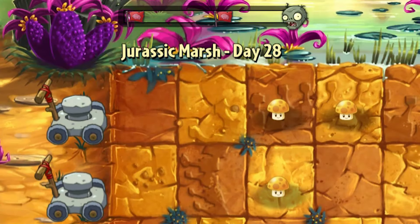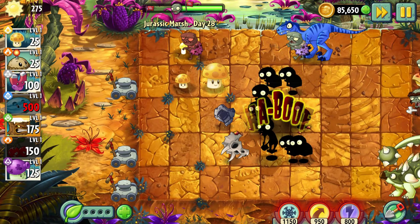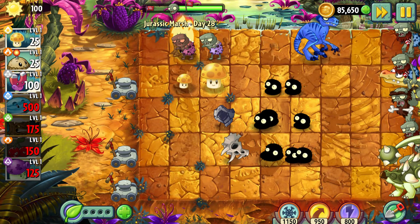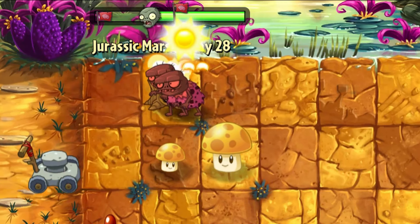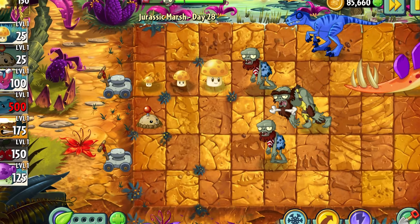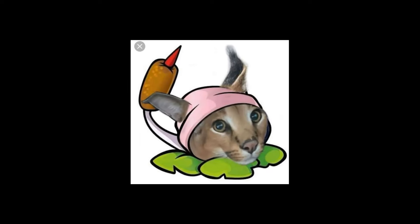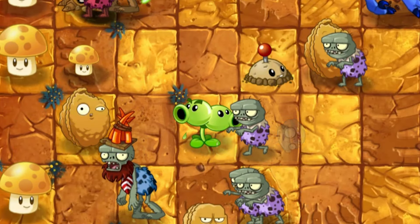Day 28 – I hate those damn imps. Someone please destroy all of them forever. At that time I was really tired of playing the same strategy with the same plants, because that world can't offer me anything else. Almost every level can be marked with just one phrase: somehow survived the zombie attack. Was every single level made in that way? That isn't funny at all.